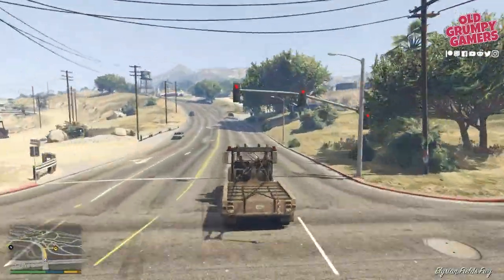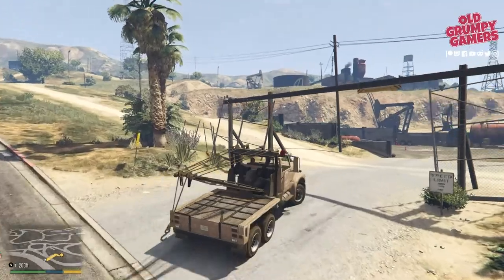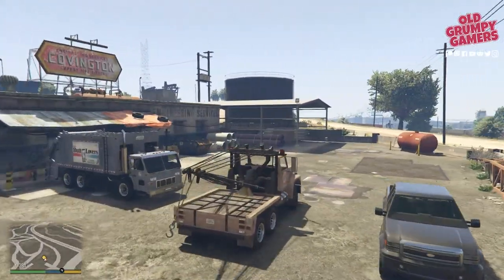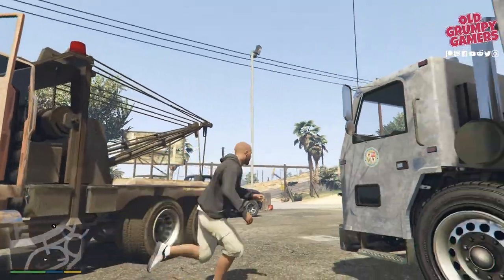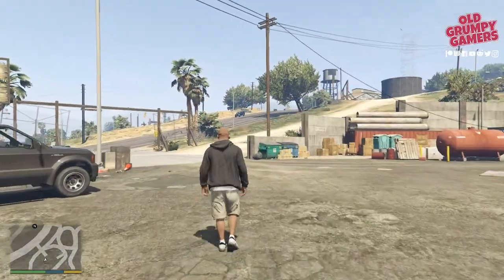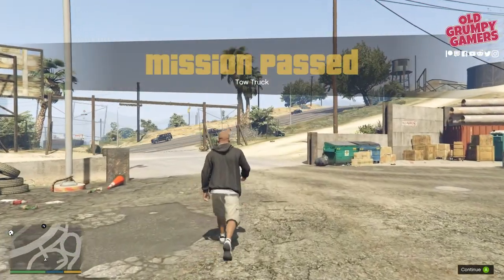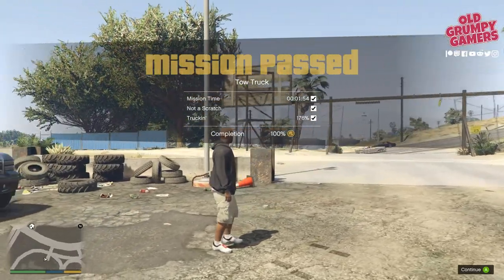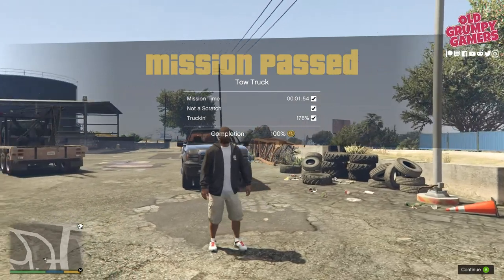Nearly there — just up around and in we go. Once you're in, head straight through and straight for the marker. Jump out, move away from the truck, and let's see the result — and that is gold! A minute to spare, 176 percent of the top speed of the tow truck. Yeah, we sent it — that was pretty good.